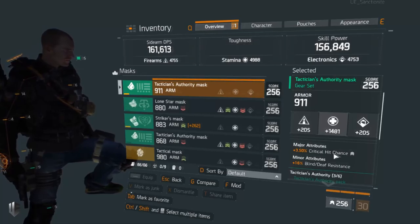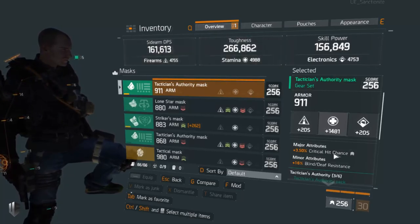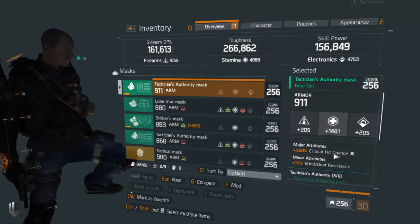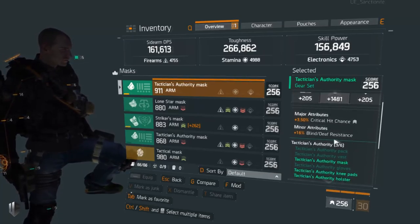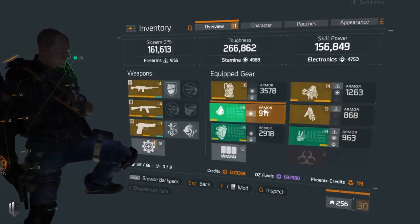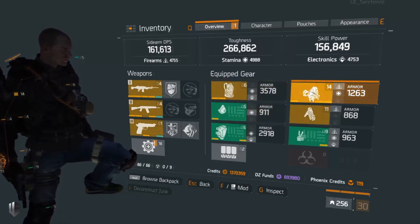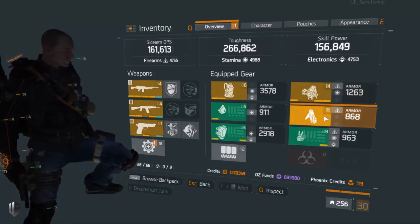Moving on to my mask — I have a high rolled stamina mask with critical hit chance. That's important from a DPS standpoint; this build is going to have relevant DPS with your pistol, actually killing enemies almost as fast as a dedicated DPS build while absorbing tremendous amounts of damage and healing at an absurd rate. The 3.5% critical hit chance is quite valuable. For resistances, it doesn't really matter because the shield will be blocking most negative status effects — you can actually block fire.